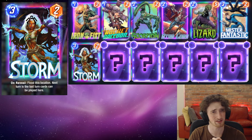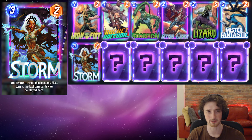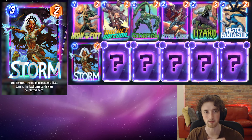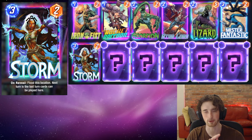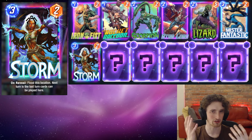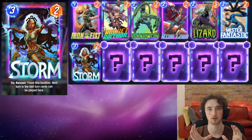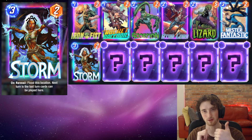Next we have Storm. This is the key card of the deck — a very powerful pool two card you absolutely want to be running. The whole idea is we play two-mana cards initially on turn two and then Storm that same location, then follow up with a four-drop of some kind to secure the win in that location and allow us to focus on other things.